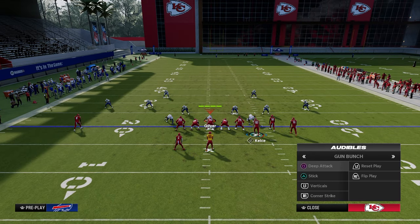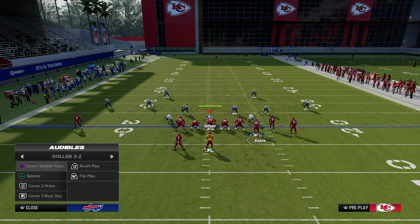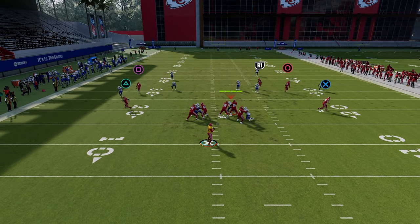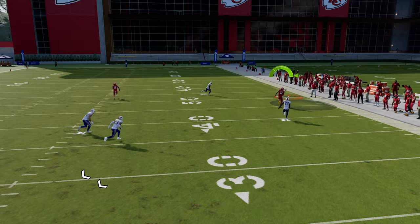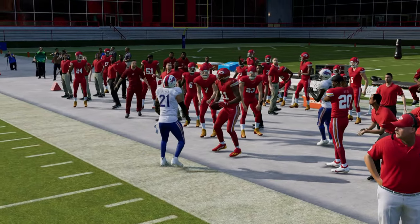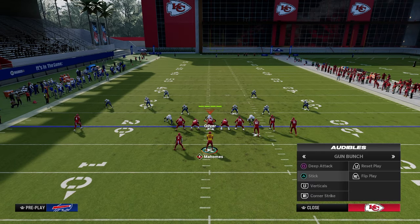That's how we're going to utilize stick. And then what's ultimately going to start to happen is they're going to start calling cover two. So our counter to cover two is going to be corner strike. And as you'll see here, this corner is going to get over the top of the outside cloud really, really well. Again, we're just creating essentially a different variation of a high-low read on the left side.